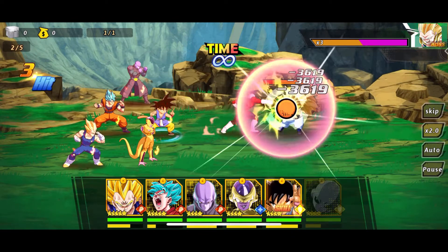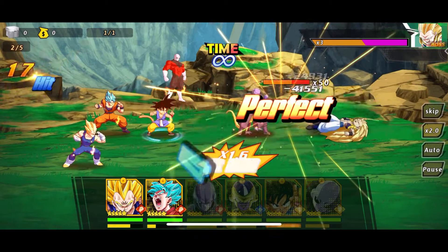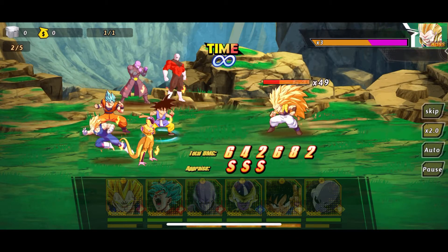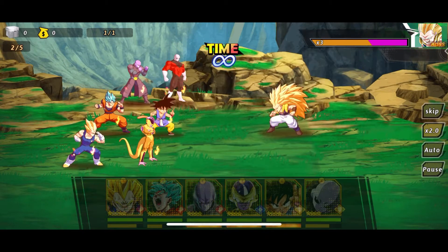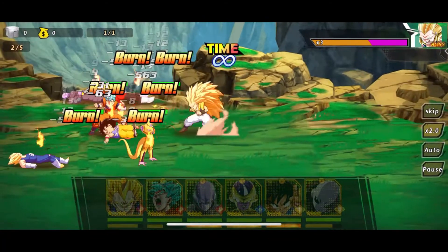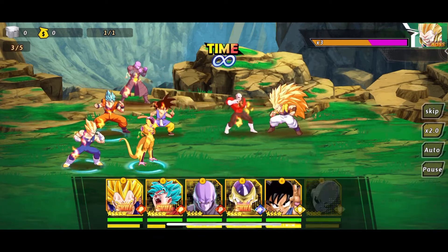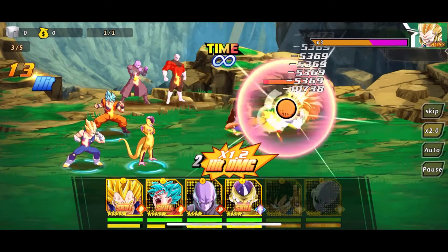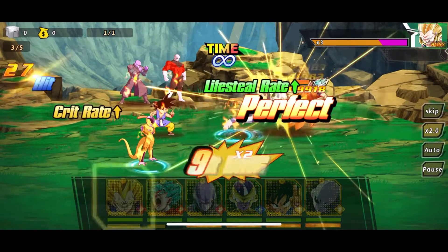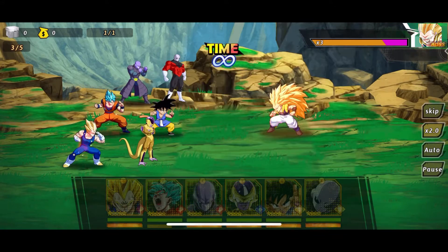I'm happy with my team so far — got everybody CP up, the team CP overall is looking great. My units are strong, their equipment is on orange and stuff, though there's still some in purple but I still got time to grind those out. I'm getting close to a few new units, so that's always good. This is going to be the fourth turn after he uses his ultimate.